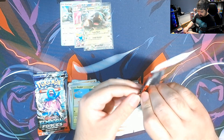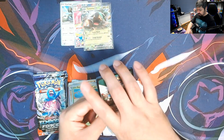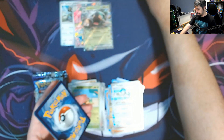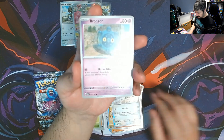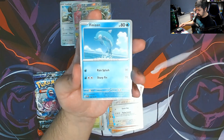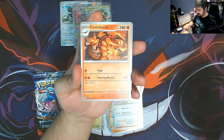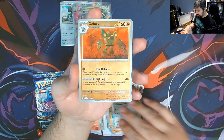Still, it's good to have a hit because it's better than nothing. We got a Bronzor, Modbray, Gastly, Venipede, Unfezant, Airy, Centiskorch, a Tauros Cait reverse, Golurk reverse, and a Miridon for the rare.